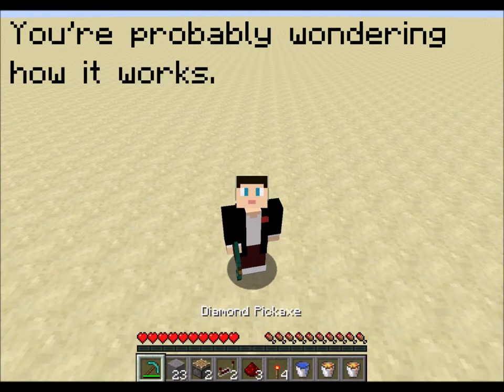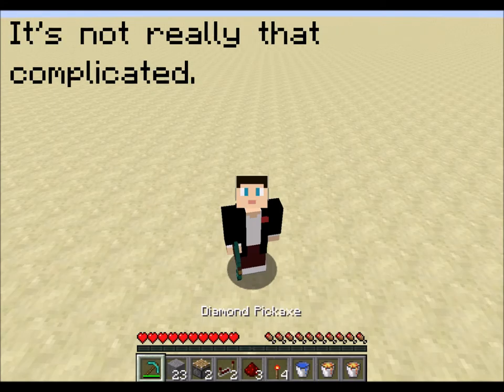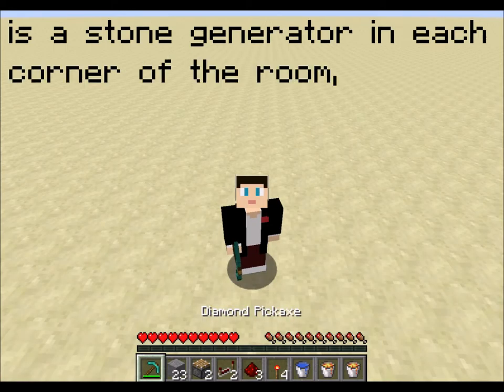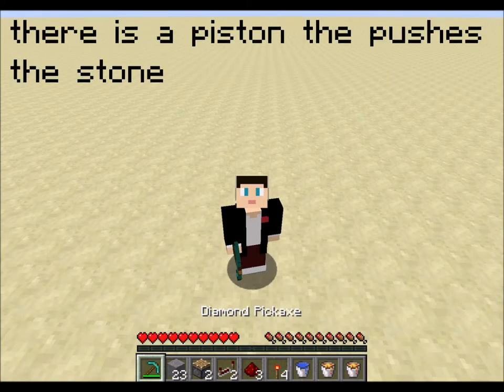You're probably wondering how it works. It's not really that complicated. Basically, there is a stone generator in each corner of the room, and there is a piston that pushes the stone to the wall.